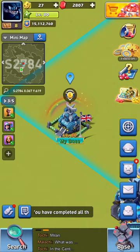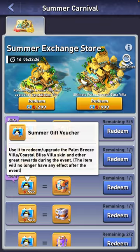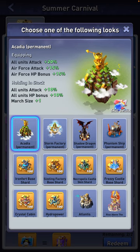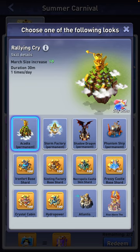For example, in the Summer Carnival event, if you got 999 tickets or vouchers you could get one of these bases, and some of them have skills that give you buffs. Holding Arcadia in stock gives you a plus 1 to march size — it's a very popular base. The skill detail is that when you use its buff 'Rally and Cry,' you get a march size increase of 10 for 30 minutes, one time every 24 hours.